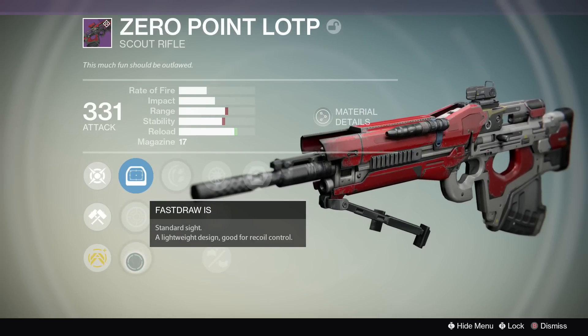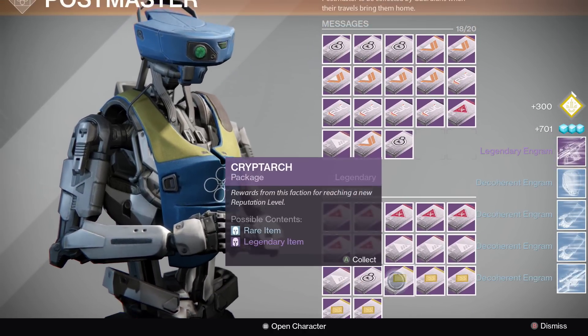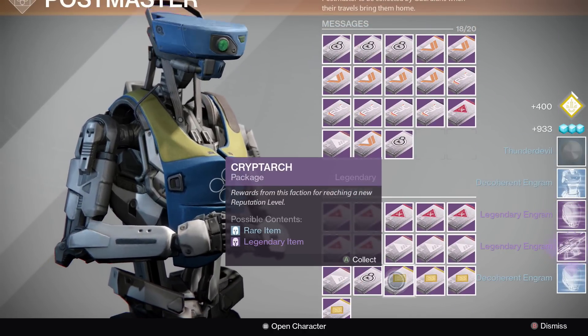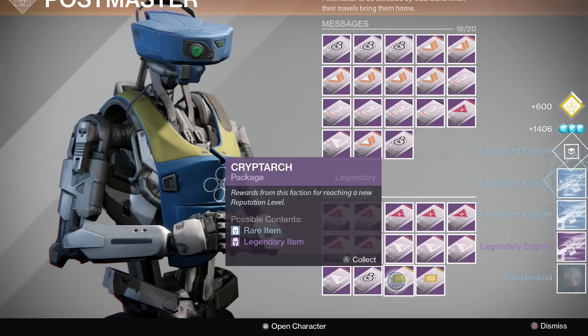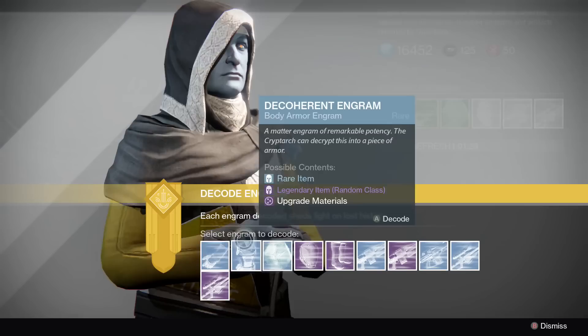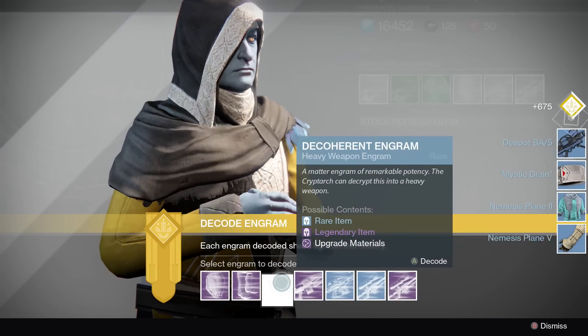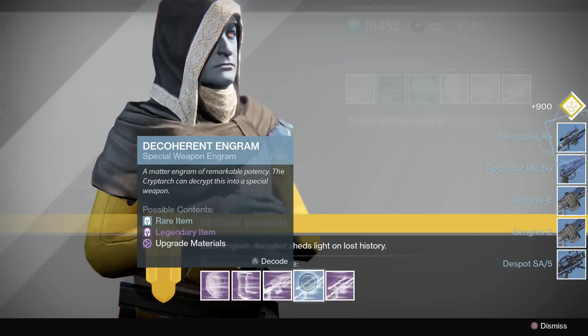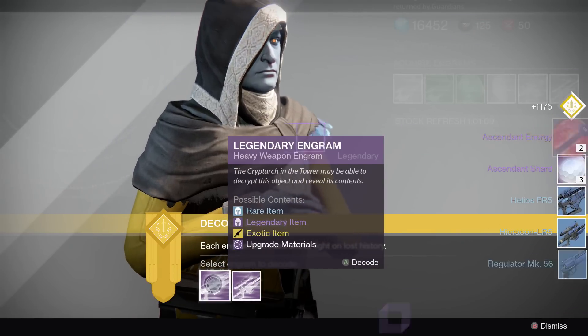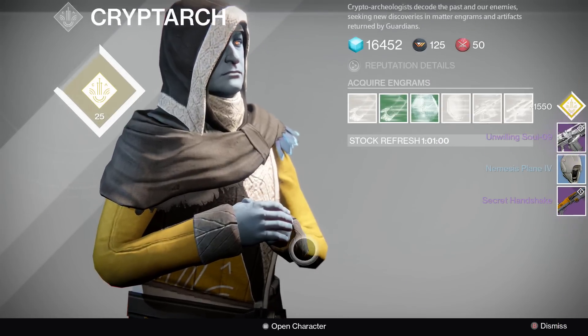That was the bonus round and I couldn't believe I actually got a new legendary scout rifle from a blue. It's a pretty good scout rifle — got good damage, medium range. I want to roll it for full auto because I don't really like pulling the trigger repeatedly — I'll admit it. I've been meaning to get into scout rifles now that they have full auto and you can roll the perks, which I think is really cool.